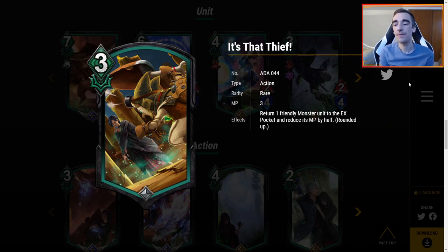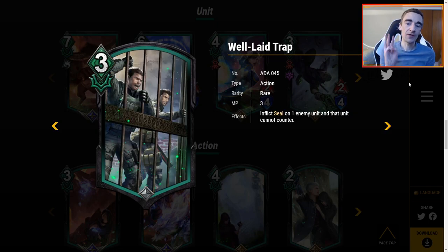It's That Thief — 3 MP. Return one friendly monster unit to the EX pocket and reduce its MP by half, rounded up. If monster decks are a theme, maybe you'll play it — it's nice to reset the unit and you get a discount, like a 6 MP unit effectively costing 3 MP. However, I'm skeptical that monster decks will be a theme. If they are, you'll play some It's That Thief.